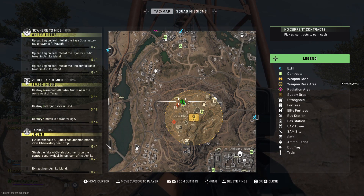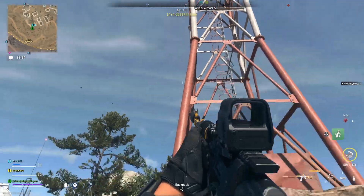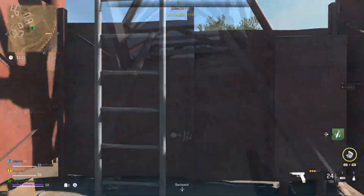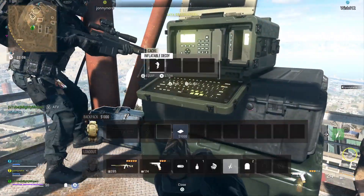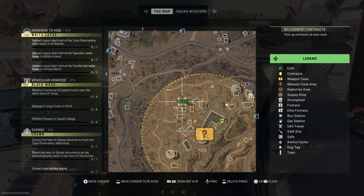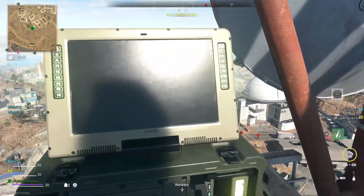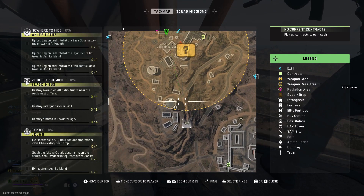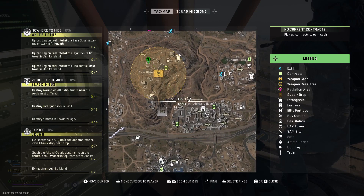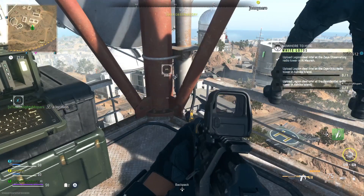Alright guys, so we're doing a White Lotus 'Nowhere to Hide' — you have to take the Legion Intel to the observatory radio tower, which is this one right here. It's right there on your map. Let's power shoot over after we drop this and get them. Jump over to that — yeah, alright, there we go.